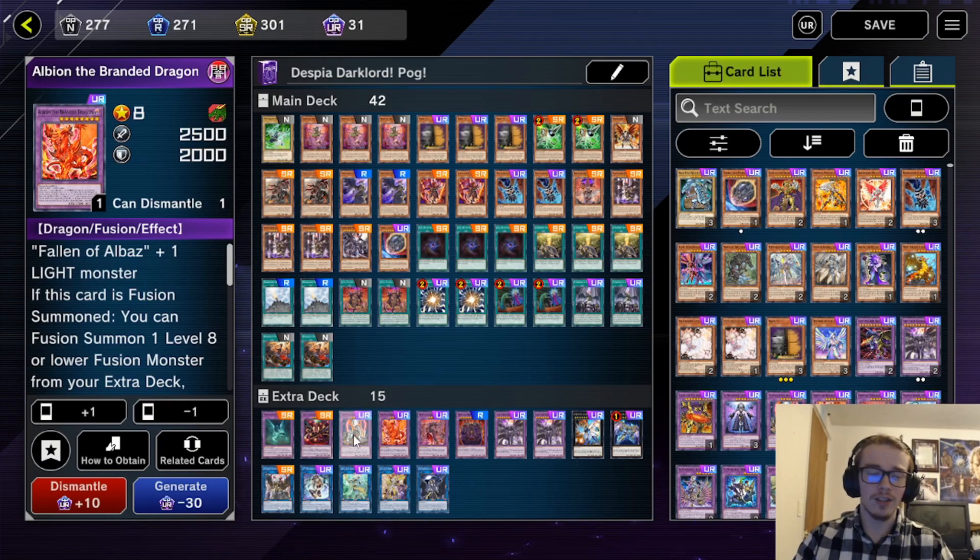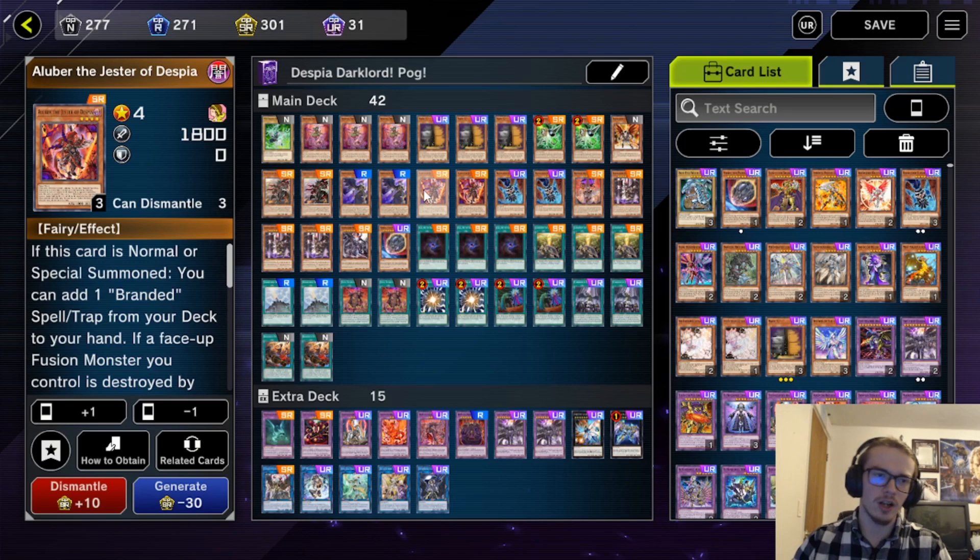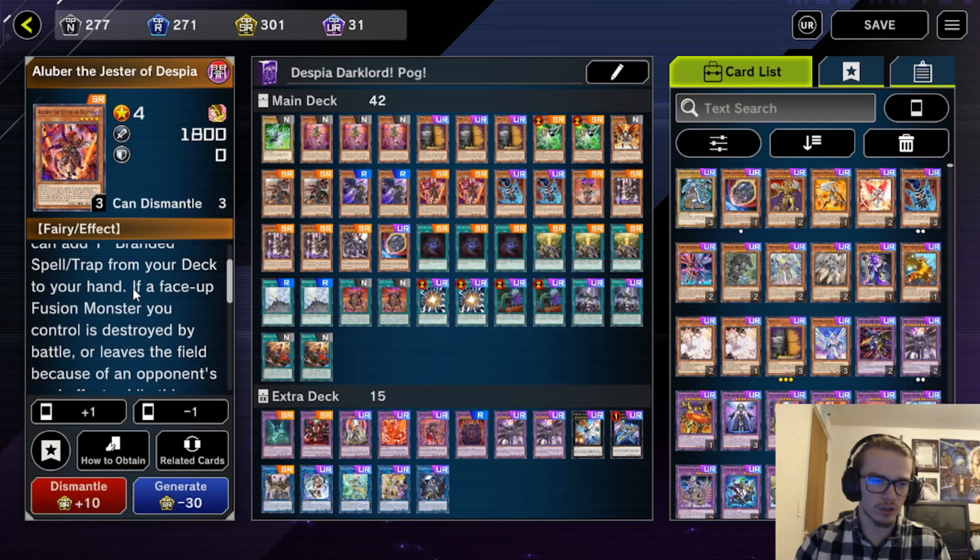We are missing a few of the other targets for Despia and Fallen of Albaz that would make this deck a little better. Moving on, we are also playing two Aluber the Jester of Despia. The reason we're playing two is because we have a lot of ways to search it and to special summon it. If it is normal or special summoned, you add a Branded Spell or Trap from your deck to your hand.